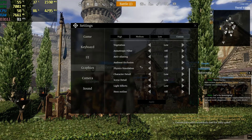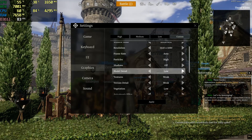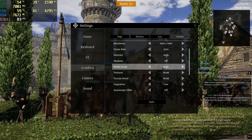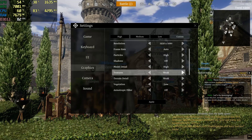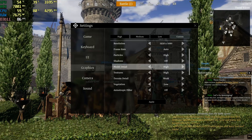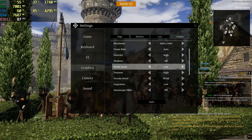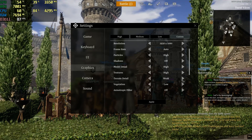Then as for the rest, you should turn everything on. As for the model detail, it depends — if you have 6 GB or more VRAM, for instance a GTX 1060, you can put everything to high. If you don't have a 6 GB graphics card, you should put it to weak. And if you only have 2 GB of VRAM, you can put it to low or weak.